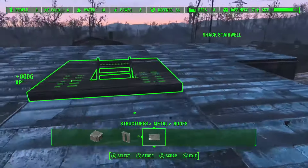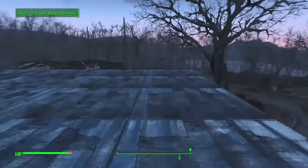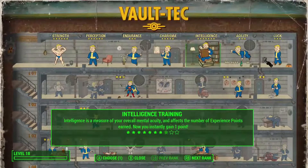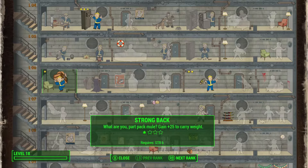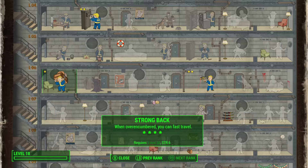I just leveled up from building this base — hell yes! Before I forget about that, let's take a look. This is going to be kind of a throwaway point. I haven't thrown anything into Strongback yet and I think I should, because encumbrance has been a big problem for me. This one gives plus 25 to carry weight — that's kind of weak sauce actually — but the next one is 50. And then when over-encumbered you can use action points to run, and the last one is when over-encumbered you can fast travel. That's awesome.